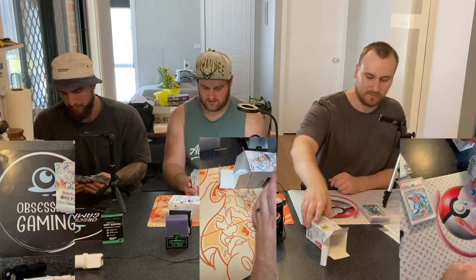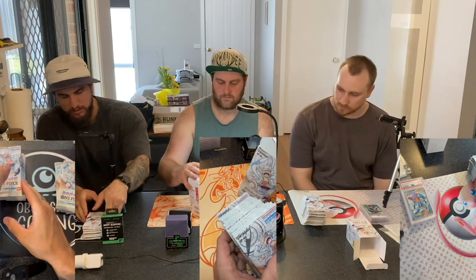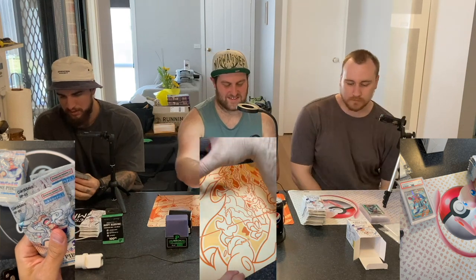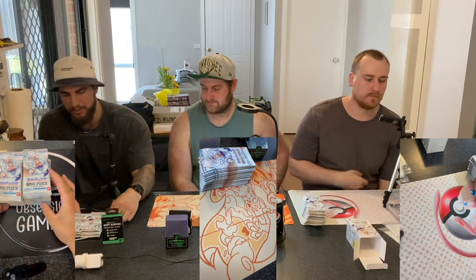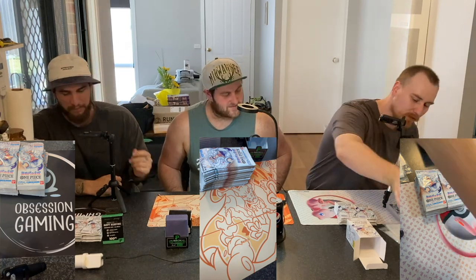So what we're looking for in this set: the chase card is obviously the Gear 5 Luffy that you see on the booster box and packs - Luffy's new form in the show. And what One Piece has as their super secret ultra rare, they have a manga rare card. It's a special version of the Gear 5 Luffy with a manga panel as the background. That becomes another tier of secret rare that's just insanely rare. If we pull something like that today, I will probably cry.